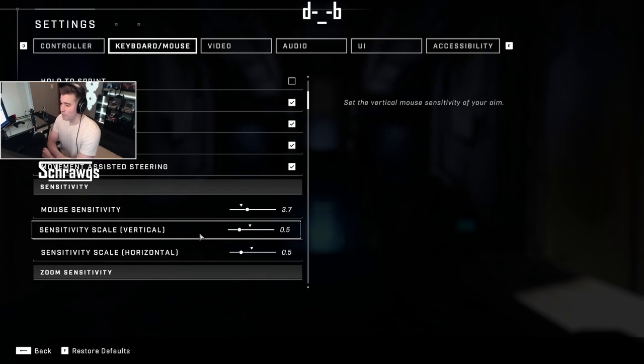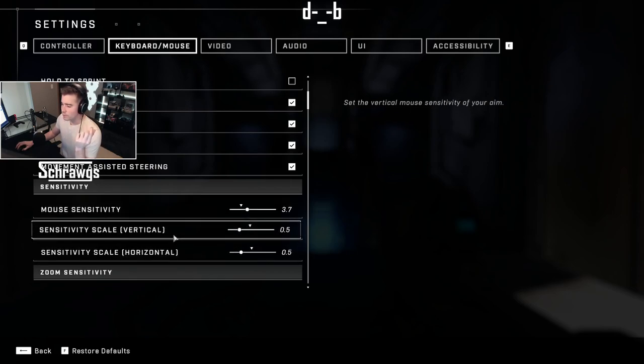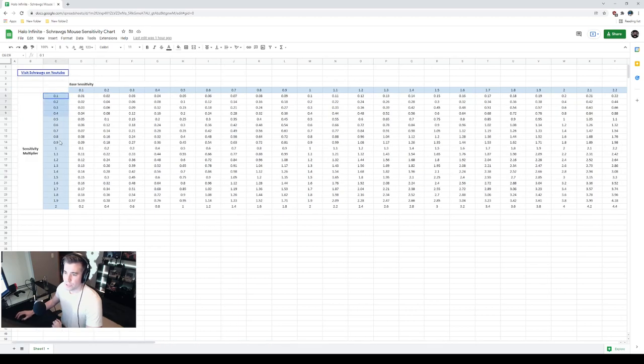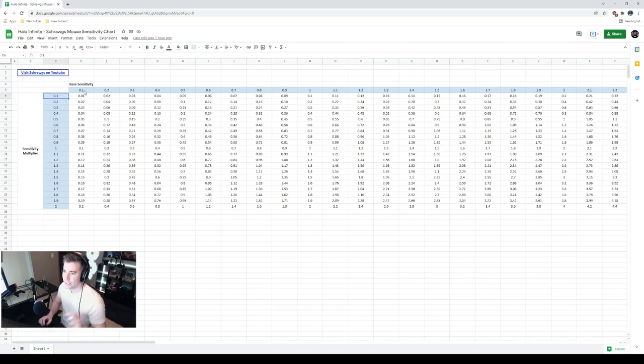So I came up with a much better solution, which is straightforward and doesn't require a bunch of testing to get to whatever your number is. I created a spreadsheet using these three sensitivity adjustments. Mouse sensitivity — base sensitivity — goes from 0.1 to 10, and the multiplier goes from 0.1 to 2. I created a column for the multiplier from 0.1 to 2, a row for 0.1 all the way to 10, and multiplied all combinations together to get a numerical representation of each sensitivity combination.